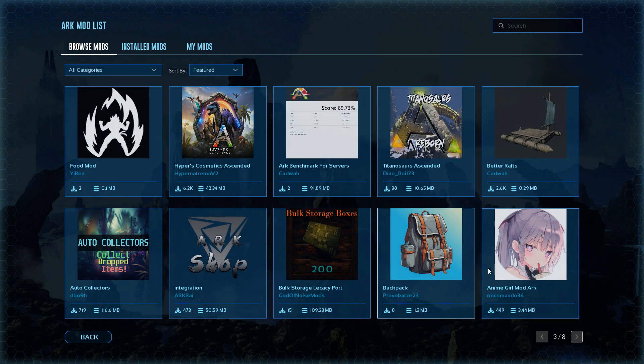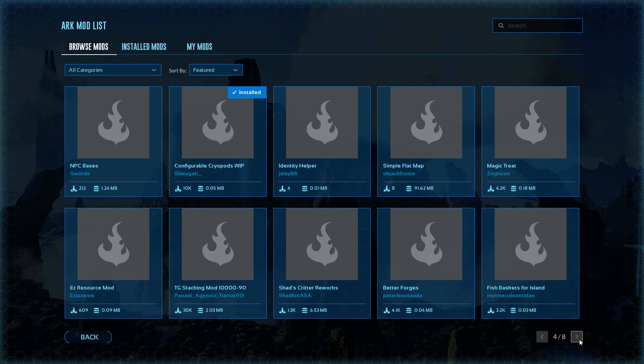Next page, page three — I have not tried any of these. This one looks pretty cool: Better Rafts makes your raft faster and lets it go backwards. And then this one is a female anime character that you can tame, which is kind of creepy.